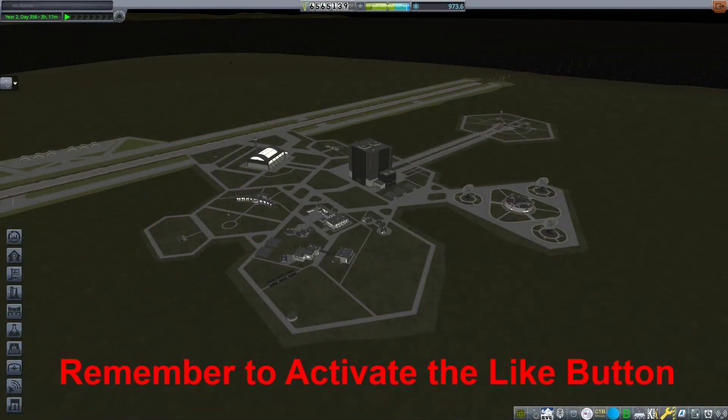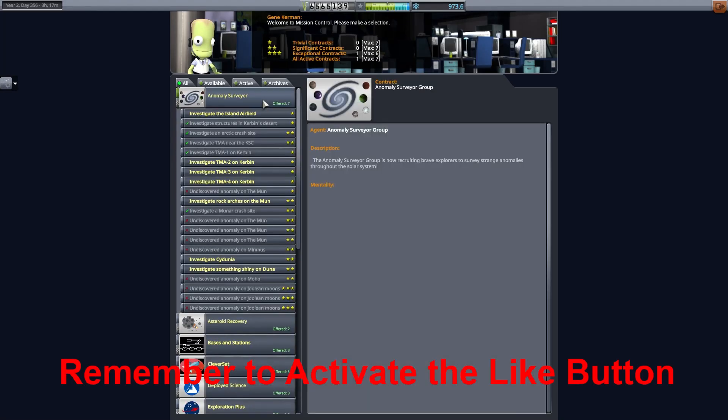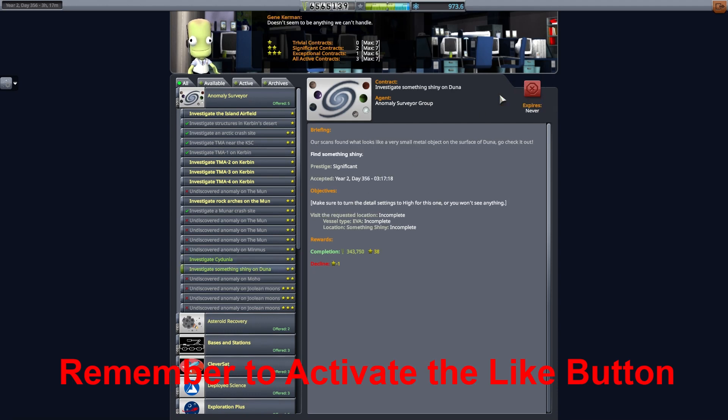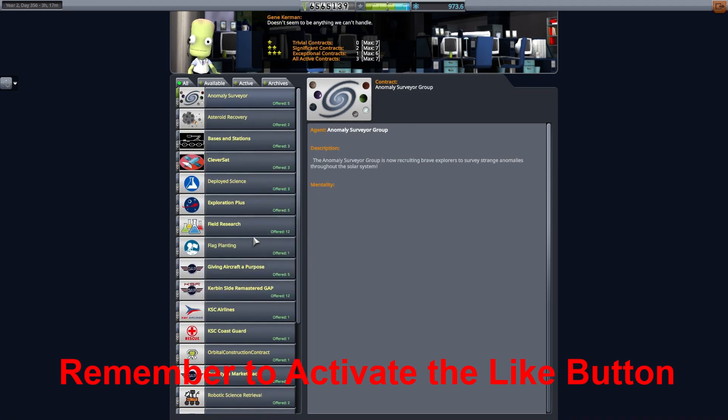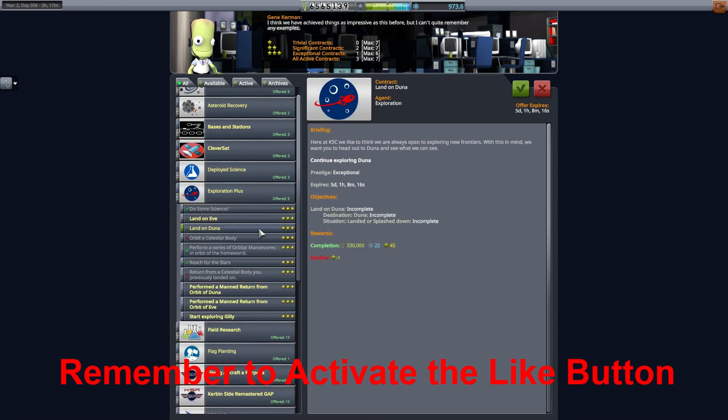This is Echo 3, and welcome back to our career mode discussion. This time I've got some really interesting things to show you. We have a couple contracts with the ScanSat mod to find these Easter eggs on Duna - and boy, are they something unique if you haven't seen them before. And since we're going to Duna anyway, we have this other contract to get into Duna orbit.